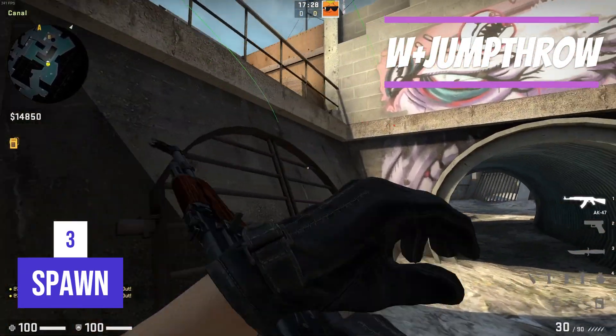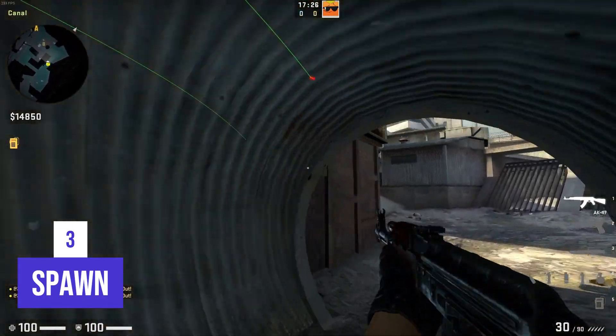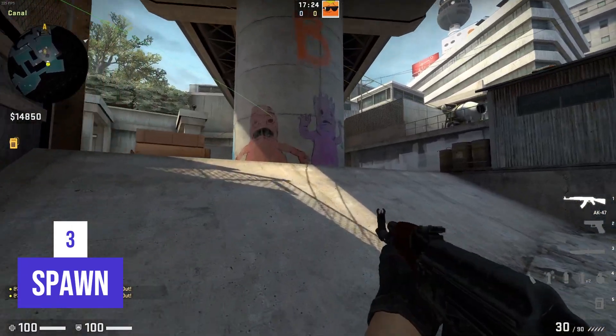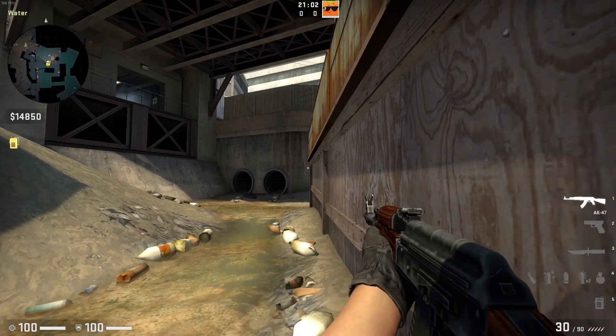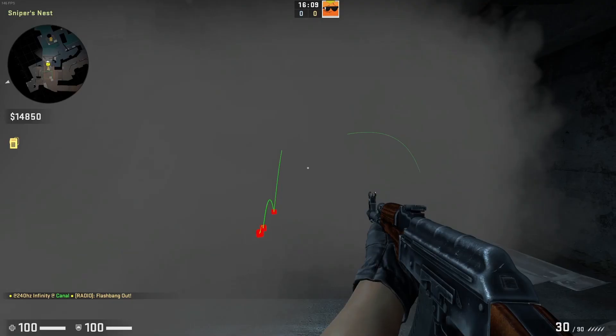Then throw a second pop flash that explodes behind the bar and also doesn't affect our pushing teammates. However, it effectively works against the enemies on ABC water, or a person that decided to push through the smoke on heaven.